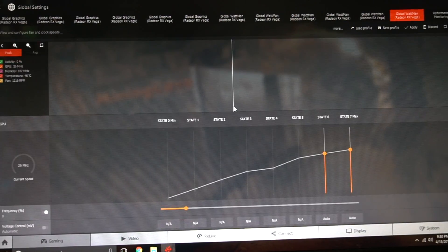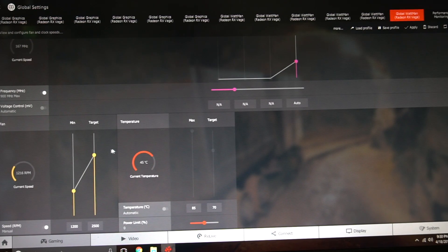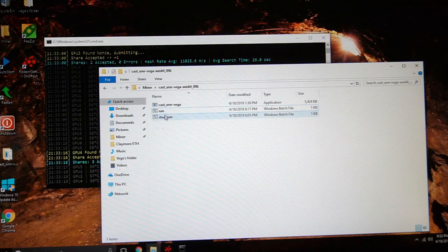With this setup, you're going to be hashing 1850 hashes per Vega 56, stable. You'll see others claiming 2,000 — to get there you're going to need a little bit more work, and that's what the next video is going to be about. But all you need to do is bump your memory clock to 900 — 900 is a stable number. Leave your power limit at zero, leave everything else automatic. Then take your fan speed, bump up the minimum and also the target, like shown.